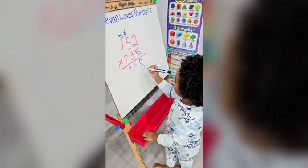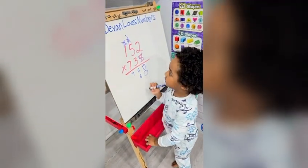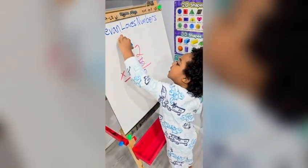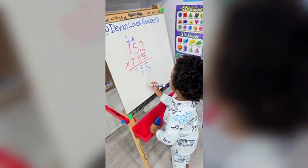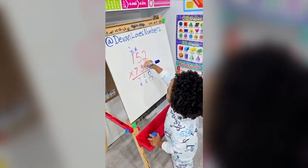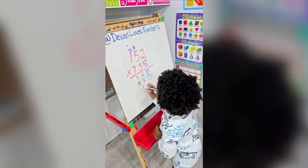3 times 2 is 6. 3 times 5 is 15, carry the 1. Where do you carry the 1 at? The 1, because it's the same number. 3 times 1 is 3, plus 1 is 4.